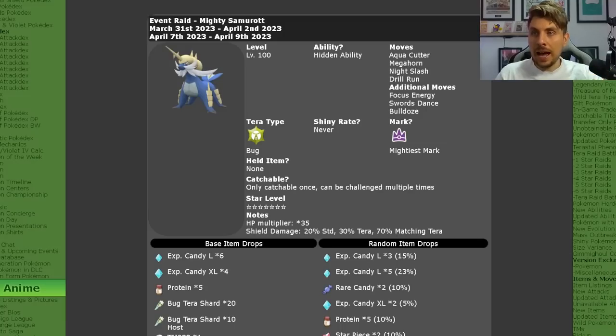We've already covered all of the details in our previous videos, but if you're coming into this new, the Samurott will be level 100 with its hidden ability. The moves it will have are Aqua Cutter, Megahorn, Night Slash, Drill Run, Focus Energy, Swords Dance, and Bulldoze.